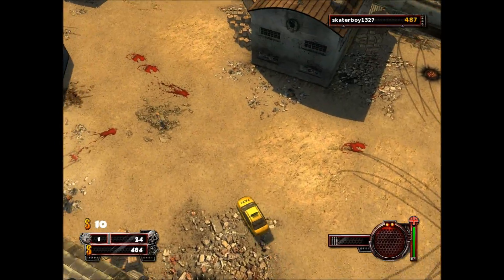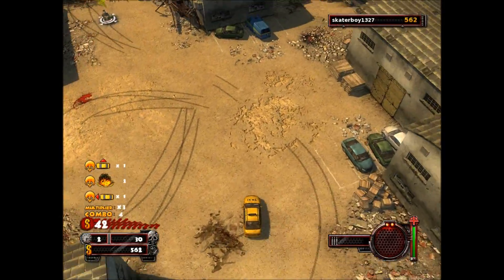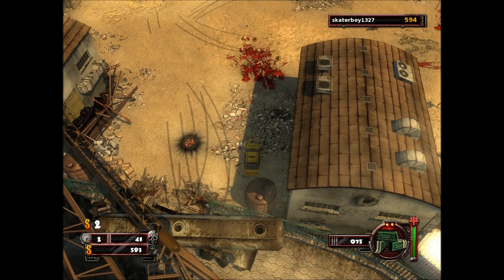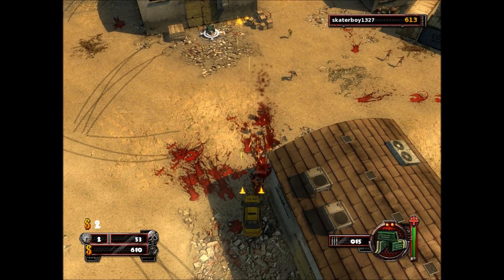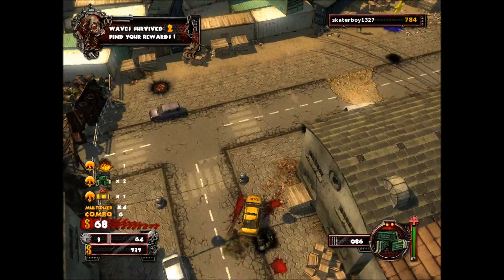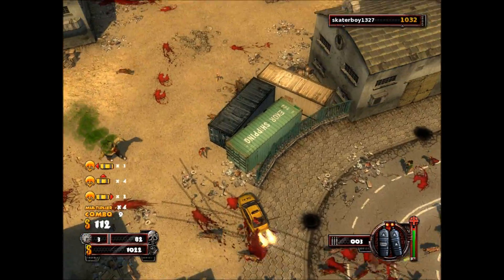Drift and smash, drive and drift and smash and kill and hit and drive. Camp. These zombies are extremely smart — they run into a giant machine gun. Seems like the only way to get them. Survived two waves! Now there's a turbo — all about the drift.